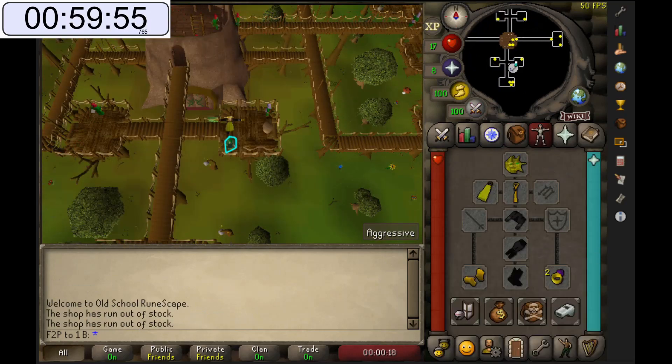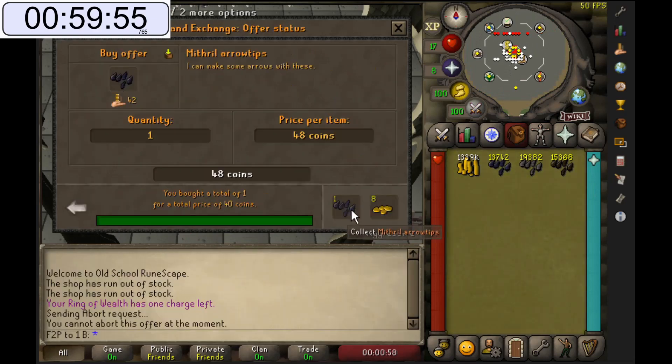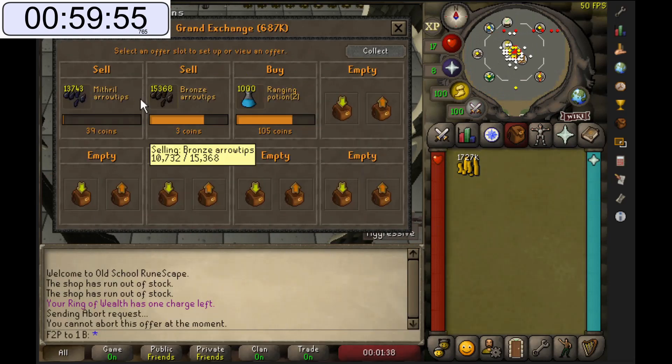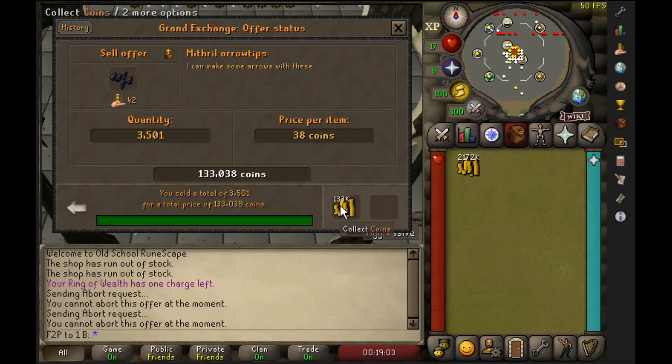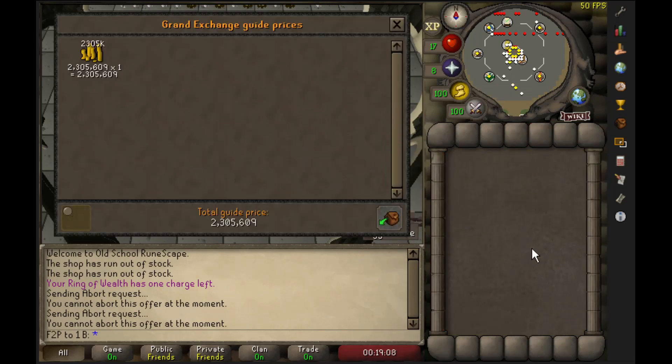This is not a very AFK method — you will have to stay focused on buying arrow tips in order to profit 300,000 to 400,000 GP per hour. At the end of one hour, we made about 305,000 GP profit, though we had to compete with a lot of bots during this session.